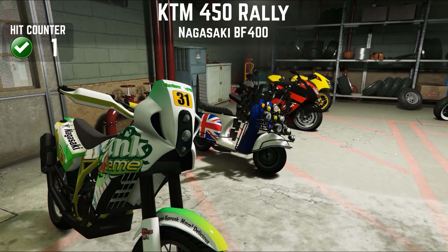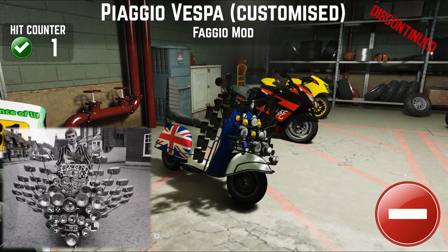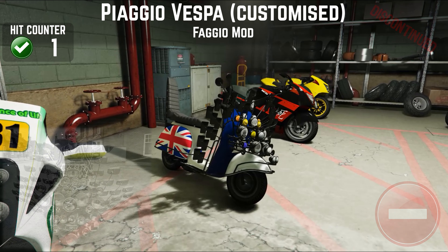The Faggio Mod from back in — I think it's the 60s — the Vespa of course, covered in mirrors and lights. Got a picture there of a real one and I had to have the Union Jack on the back. So much fun, but it's gone now. It was just there for the collection. I'm not one of those people who loves to ride a Faggio through a crowded map of people with armoured vehicles.